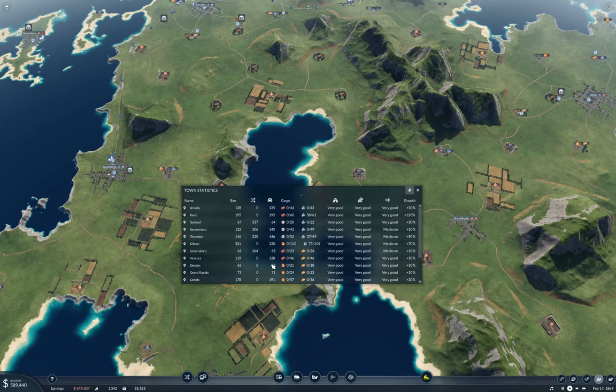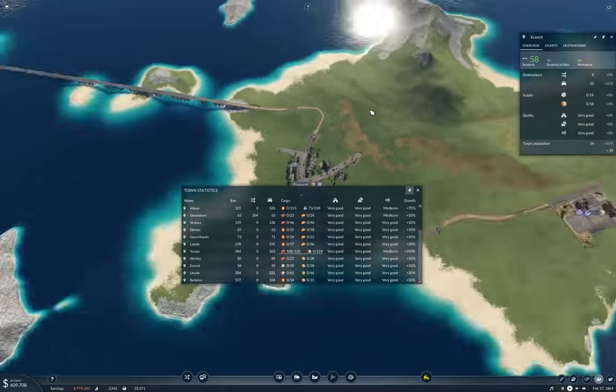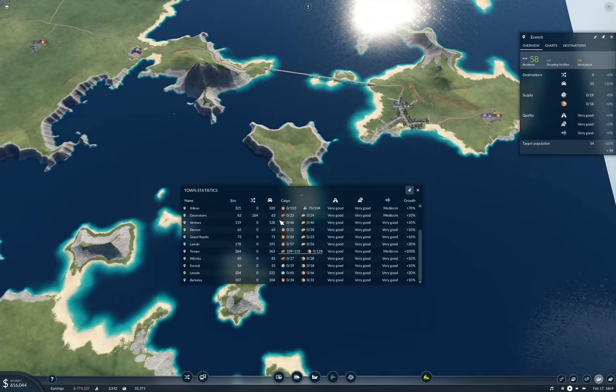We have three right in a row — Thornton, Sacramento, and Garland — and then we've got Everett and Lincoln.